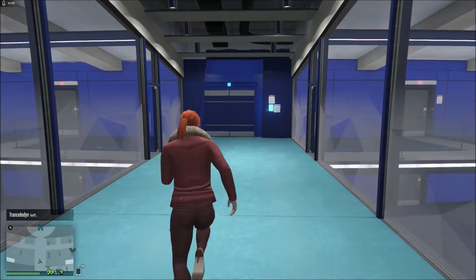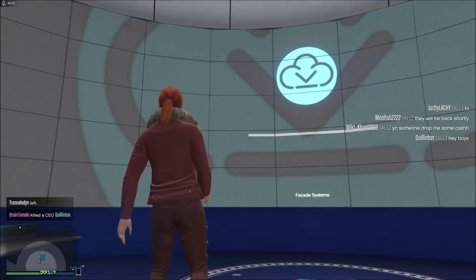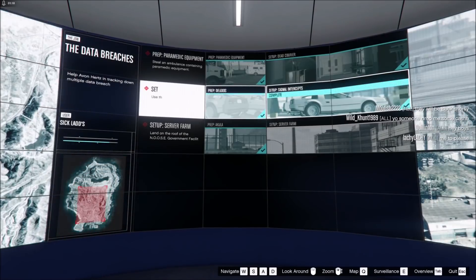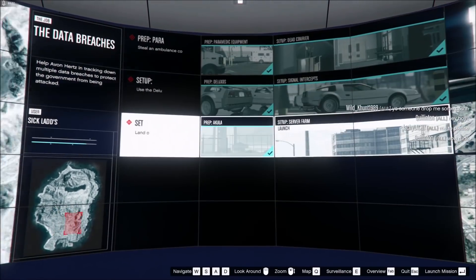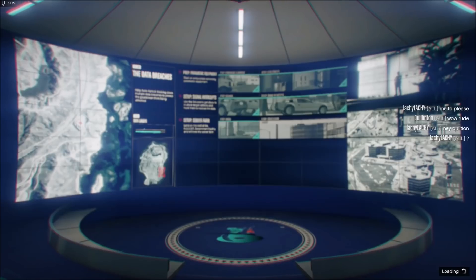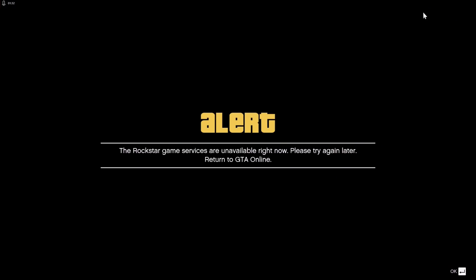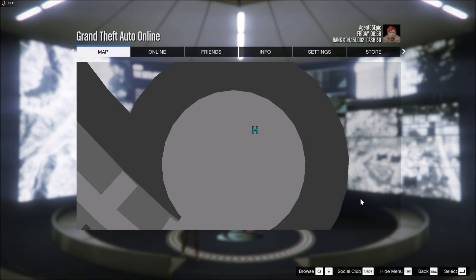So you run over to your heist area in your underground facility. You come in, you've got the big screen, and I haven't done all of these because it's been broken. But whenever I click on the last one and press Enter to launch it, it loads and I get this error message: 'Rockstar game services unavailable right now, please try again later, return to GTA Online.' I press Enter and I get stuck.